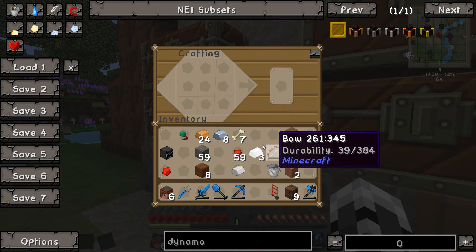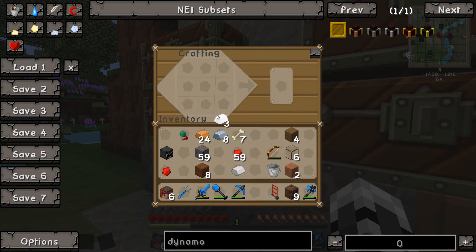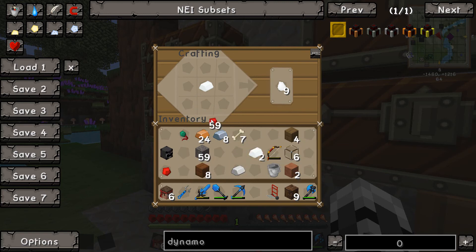Let's put our transmission coil first — that is silver and two redstone. Silver and two redstone. And then it's literally just copper galore.